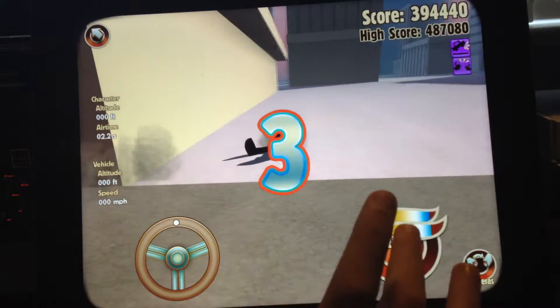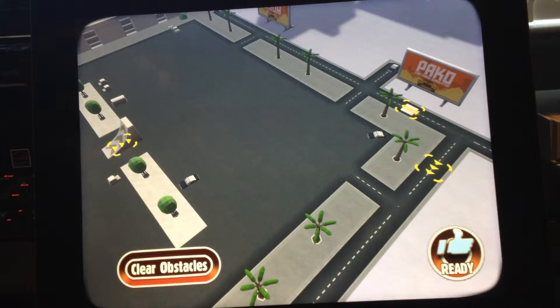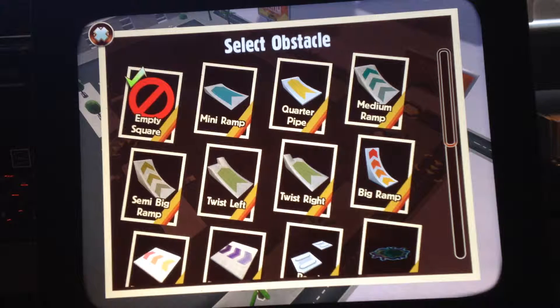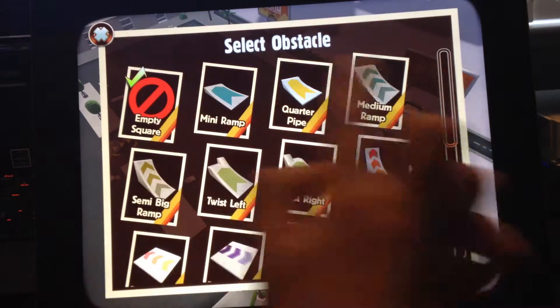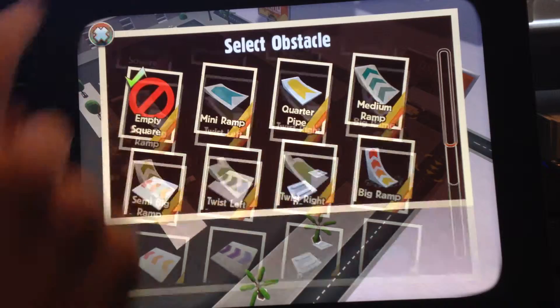I hit the wall — let's reset. I was going to show you the new things. Look at the new ramps, look at all these here. You've got the mini ramp, the quarter pipe, the medium ramp, the semi big ramp, the twisted left, the twisted right, and the big ramp. The big ramp is not new, but all the ones at the top except the big ramp are new. So we're going to test some of these out.